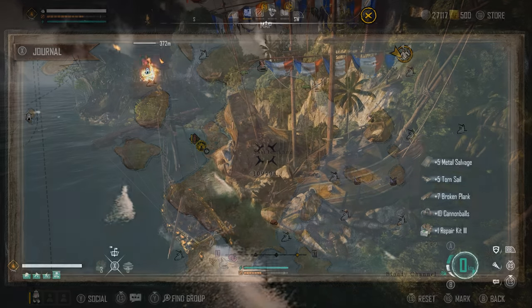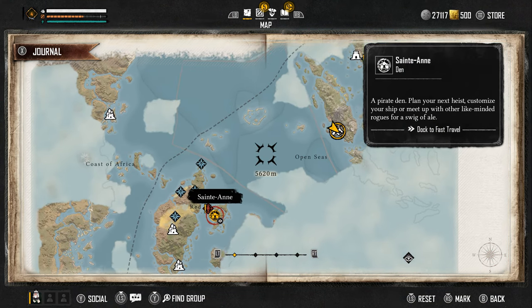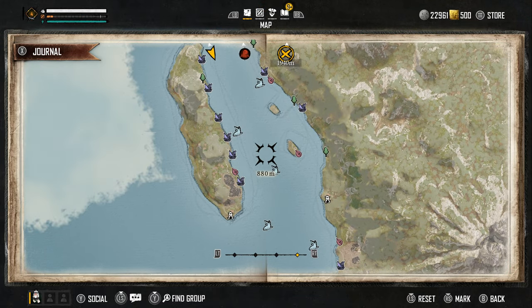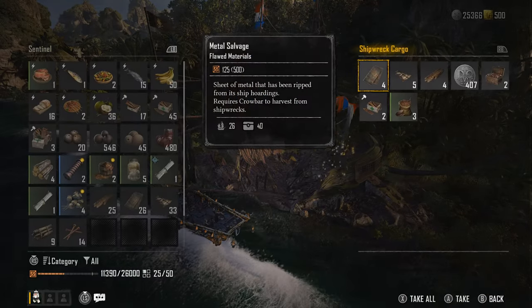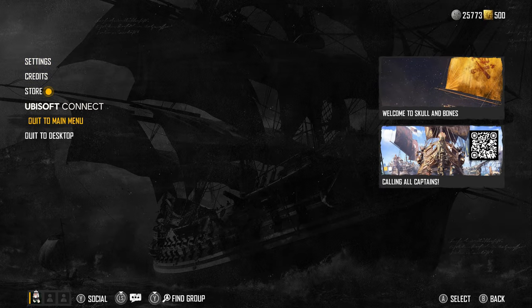To do this method you will first need a level 3 crowbar. Once you have that, go to this location. Once here, we will be opening up every shipwreck — in total there are 11 here. Each shipwreck we open will give us 200 to 400 silver. Once we collect all the silver from the ships, simply back out to the main menu.